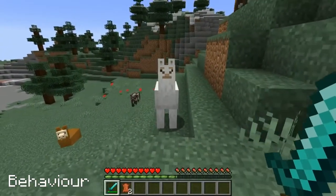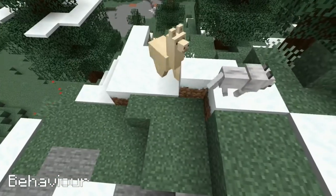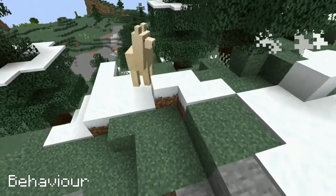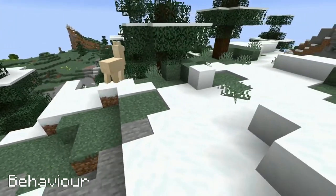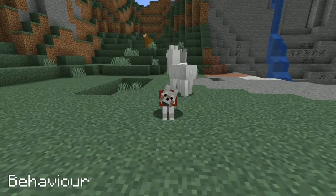Llamas are pretty chill until you attack them — then they'll spit at you dealing half a heart of damage. Llamas will actively attack wild wolves, and wolves will run from strength 4 and 5 llamas, and sometimes lesser strength llamas too. But don't worry, your tame wolves are safe.